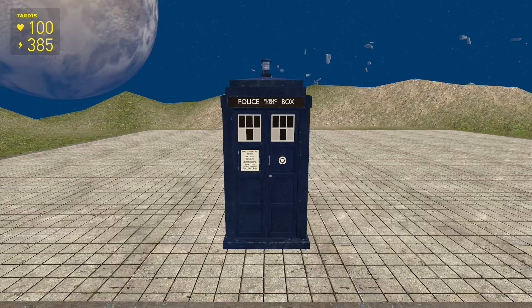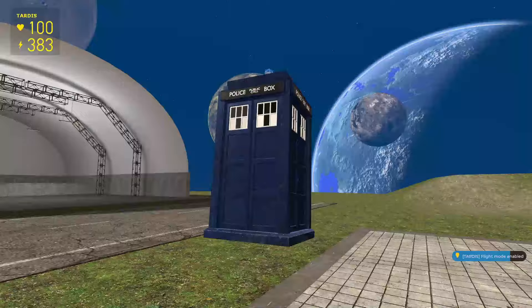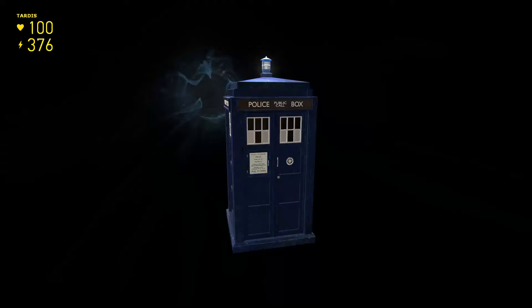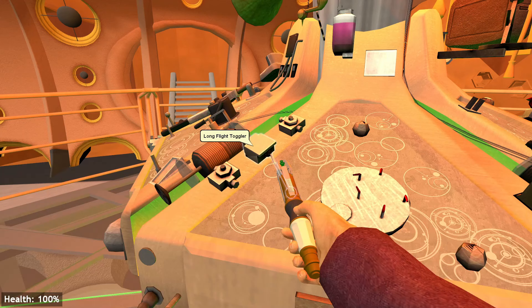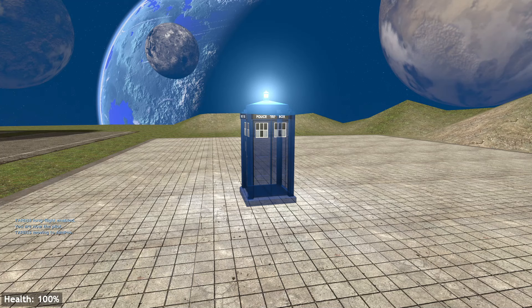Whilst we're talking about the manual flight, the general flying mechanics of the Rewrite are so much smoother than the Legacy one, and they're also a lot more simple. The Rewrite actually has a vortex, which is really cool when you think about it, especially when you realise the Legacy TARDIS didn't have one. The closest thing the Legacy had was long flight, which is basically just a vortex without actually having a vortex.